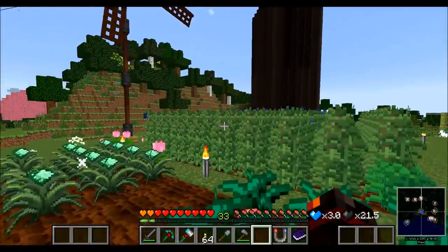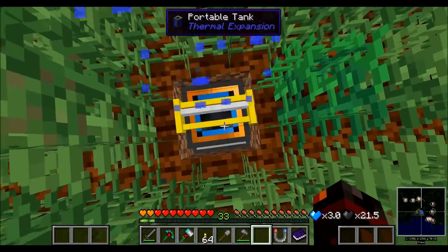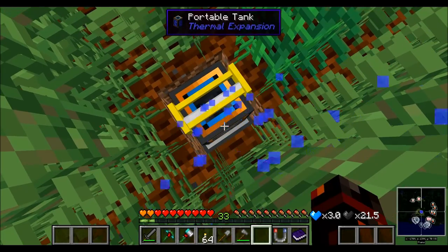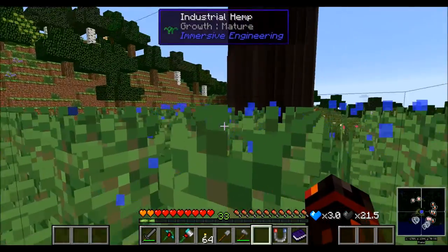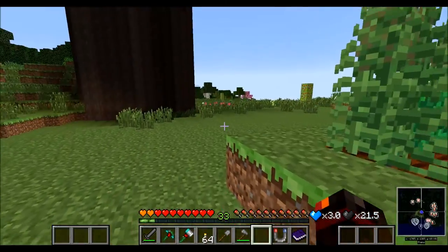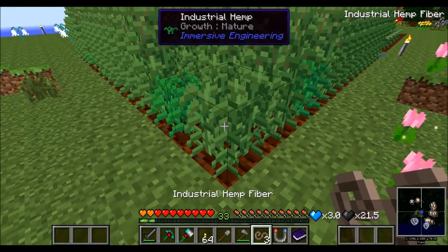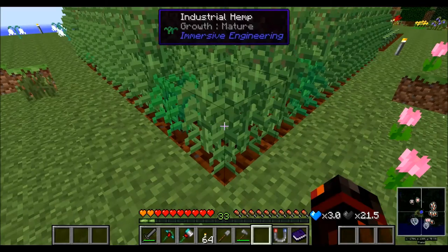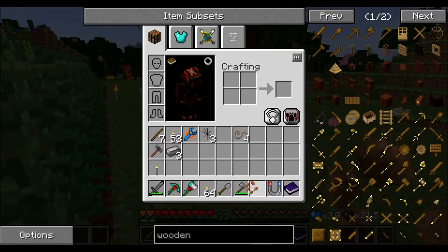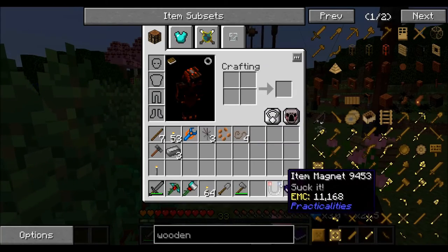This is my hemp farm, by the way. I've managed to get it fully operational, and I've also got a sprinkler down there, being fed with an aqueous accumulator, which is feeding into a tank and then the sprinkler - and it does work on it as well. Don't forget though, when you're harvesting this, do the top one but also do the bottom one as well, because that will give you even more and it should give you an extra seed. So you should be able to get plenty of stuff that way.